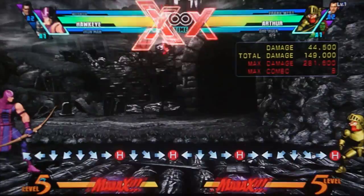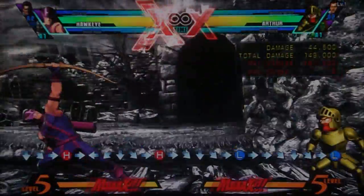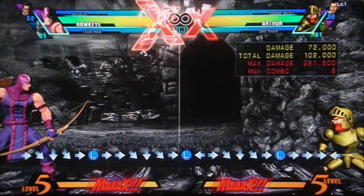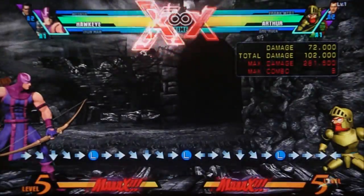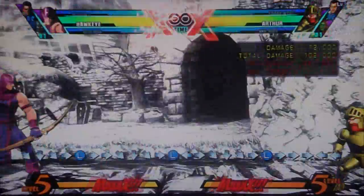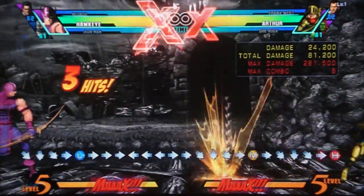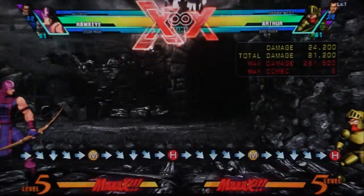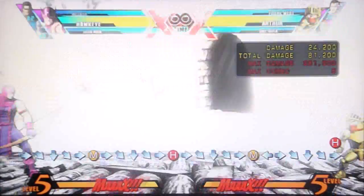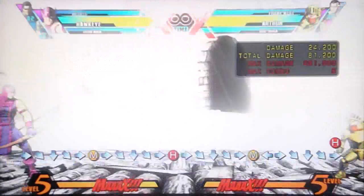Outside of those, you have his shoryuken motion moves. The first is exploding arrow — it sticks in the ground and eventually blows up. If it hits them, whether they block it or get hit, it blows up immediately. Hawkeye is not affected by it at all. If you land it close enough to them, you can use it for somewhat decent mix-up or pressure that would otherwise be unsafe. It's best on incoming characters where you can place it right where they'd be landing. Then there are two other variants that seem fairly similar — I'm not entirely sure what the intended difference was between them.